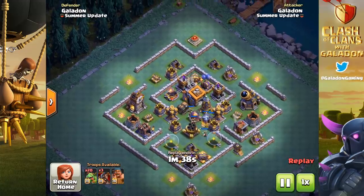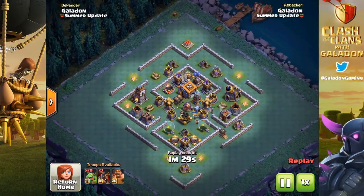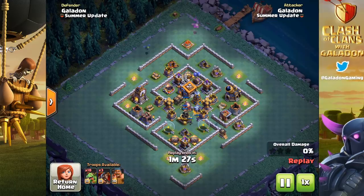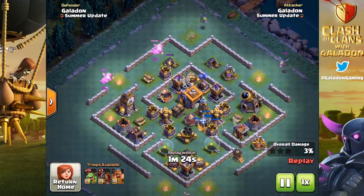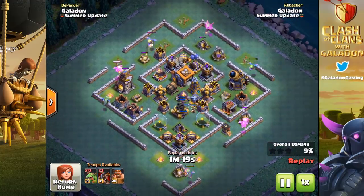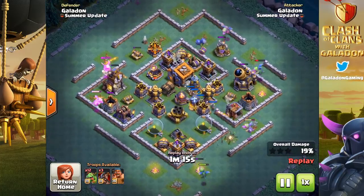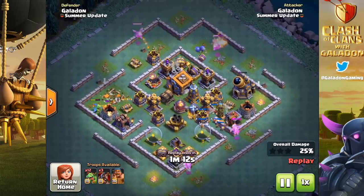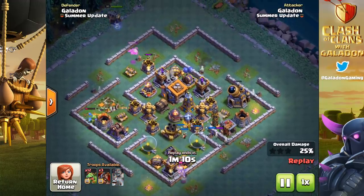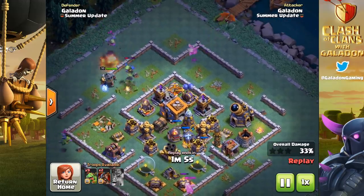Now let's have Galadon give it a try with hog gliders and baby dragons — not quite dirty baby dragon spam, but that's coming in a future episode. The goal is to use the hog gliders and specifically their stunning glide to help keep the baby dragons alive. Spreading them out so each can use their tantrum ability has always been an important strength of the baby dragon — keeping it distant from others so it stays enraged and does all that damage.